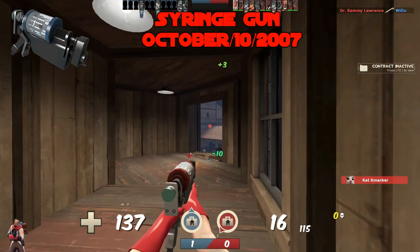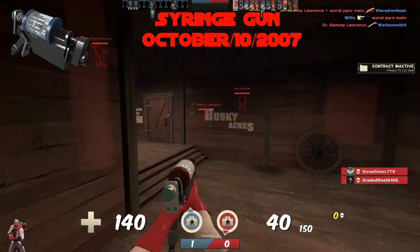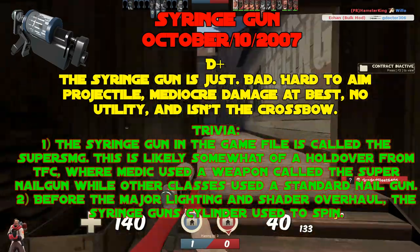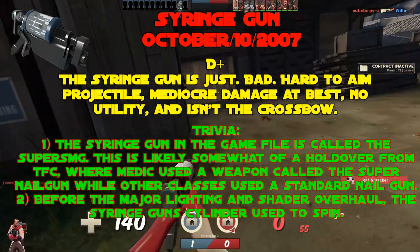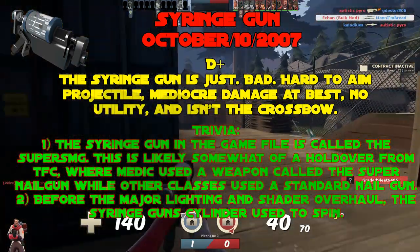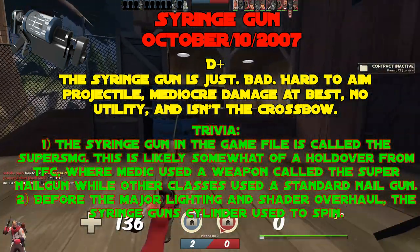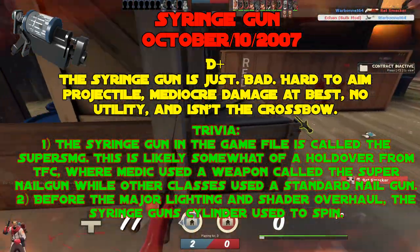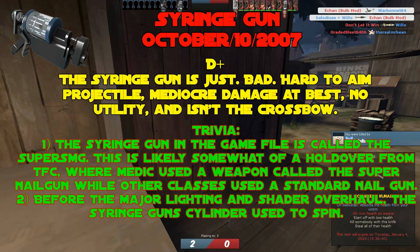The Syringe Gun, added October 10th, 2007. The Syringe Gun is just bad — hard to aim projectile, mediocre damage at best, no utility, and it isn't the Crossbow. D tier. Trivia: the Syringe Gun in the game files is called the Super SMG, likely a holdover from Team Fortress Classic where the Medic used a weapon called the Super Nail Gun. Before the major lighting and shader overhaul in early TF2, the Syringe Gun's cylinder used to spin just like the Spy's Revolver cylinder.